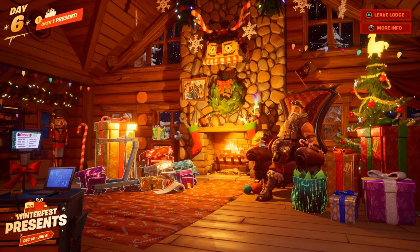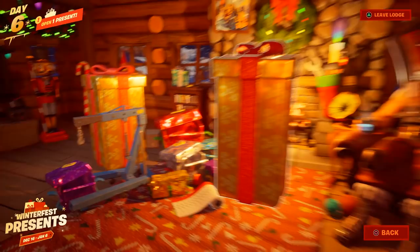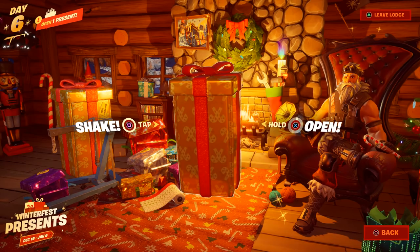After you've opened all of the six presents, you can now click on this golden box from Aura. And as you can see, it no longer says 'save for last,' and you actually get to hold the button to open this big golden present.